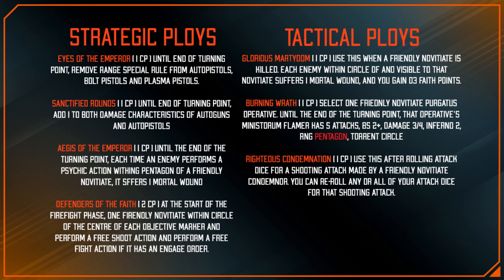Moving to Tactical Ploys: Glorious Martyrdom — you spend the CP and enemy operatives within two inches of the dying model take one mortal wound, then you gain D3 Faith Points. It's more interesting for the Faith Points than for the mortal wounds, as the damage output isn't a lot.